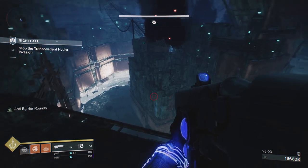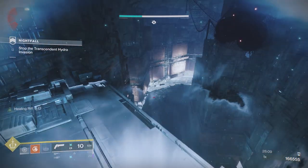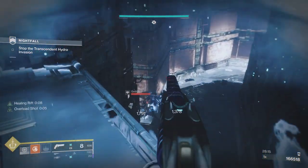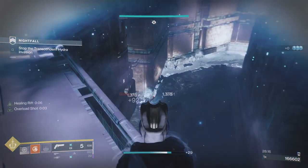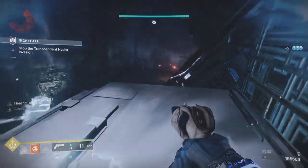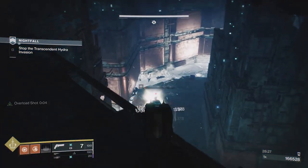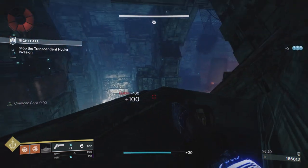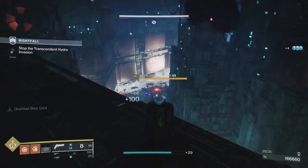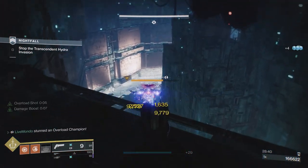We've got two overloads to contend with. This time you don't have the little hydra, just the two overloads, some goblins, and now you have exploders to worry about as well. Luckily the exploders don't really push in here too much. All we're doing — see there, there's your overload — and we see the lurch. There's the lurch. You can leave him to die now.